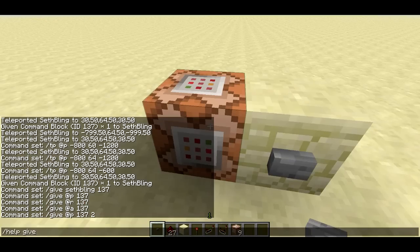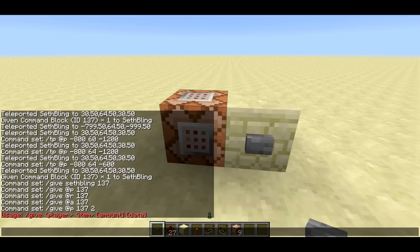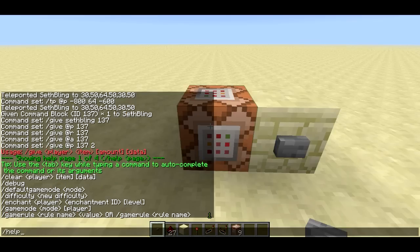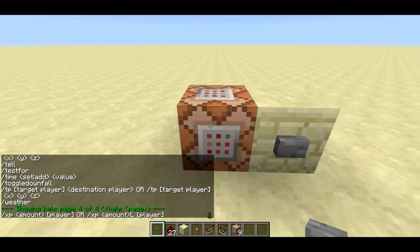The second number tells you how many items to give. If you want to figure out the syntax yourself, use slash help give. It'll show the usage: slash give player item amount data. Around player and item there are angle brackets, but around amount and data there are square brackets, meaning those are optional. You can use give without an amount or data, and it'll still work — though if you want to use data, you have to specify amount first. You can use slash help for a list of all commands, with pages slash help 2, slash help 3, slash help 4.